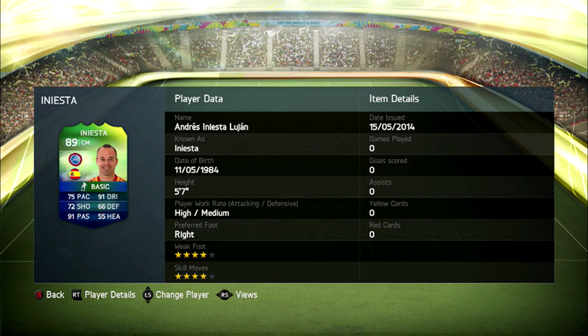In fourth place we have Xavi's other half, Iniesta, with four-star weak foot, four-star skill moves, and an 89 rating — no surprises there. Iniesta and Xavi have run that Spanish midfield for so long now, and it's great to see them both in this top 10. In third place, just before we get onto the two big timers, we have Robben. His card has been upgraded by one overall rating to bring him up to 90 — his normal card is 89 on Ultimate Team — and he still has that four-star weak foot and four-star skill moves.